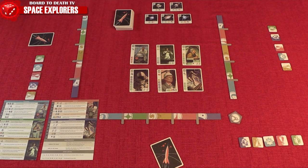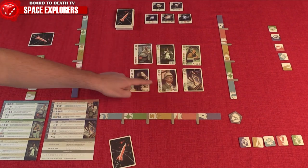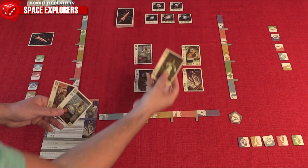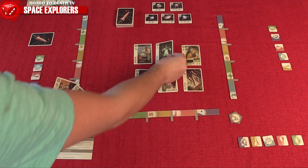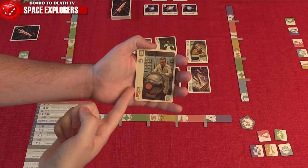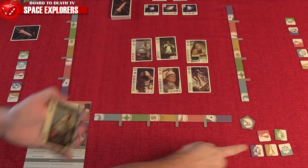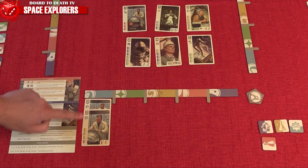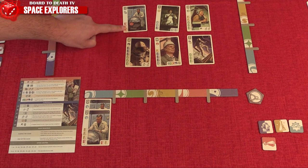For your mission, you will have to scout out specialists by taking them from either the center or from the top of the deck, or go ahead and recruit them directly from the center or from your hand. To recruit a specialist, your hub must have the matching resources as listed here, either as matching icon tokens and or by having like-minded specialists in that hub to reduce the cost.